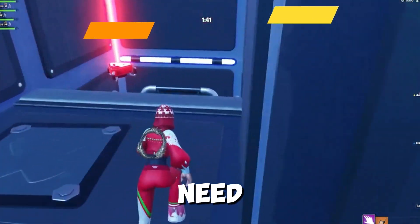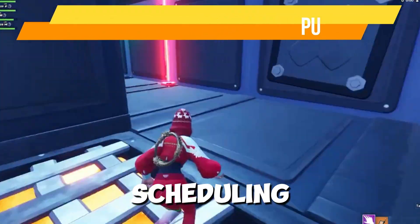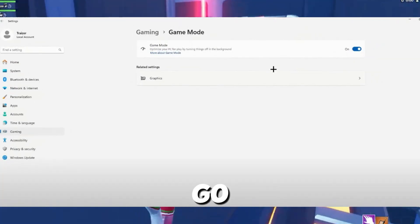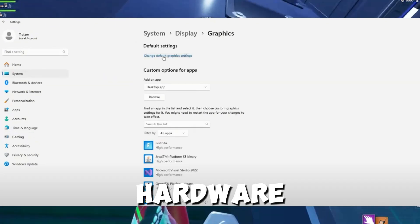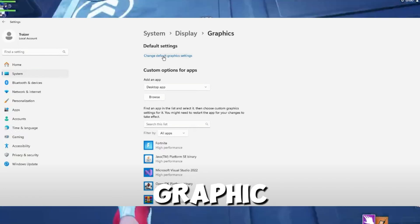Method number six: enable Hardware Accelerated GPU Scheduling. Open Windows Settings, go to Graphics Settings, and enable Hardware Accelerated GPU Scheduling under Default Graphics Settings.